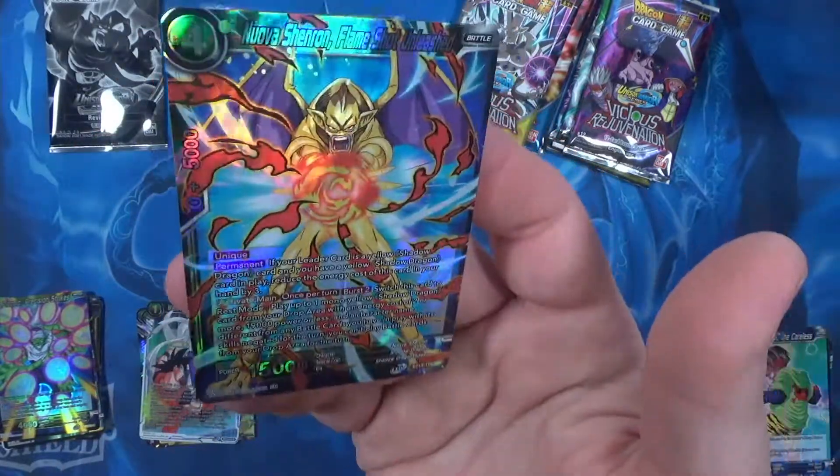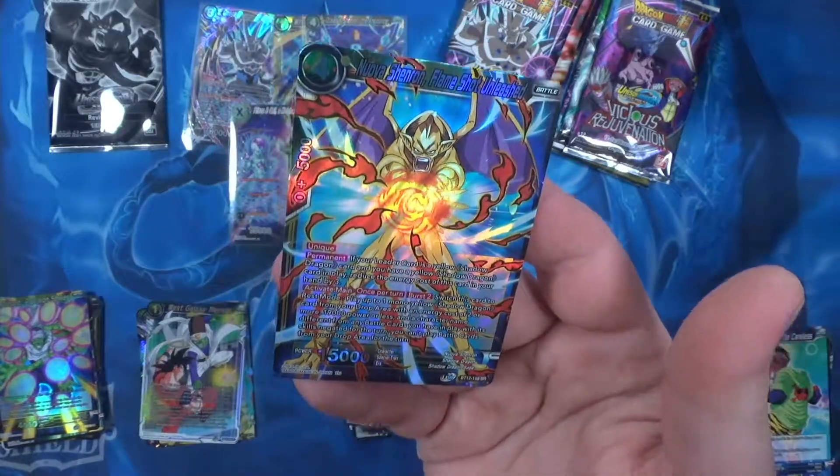It's a pretty little common there. Oof — Nova Shenron, Flame Shots Unleashed, for the super rare. Good looking, good looking card. Pretty nice.